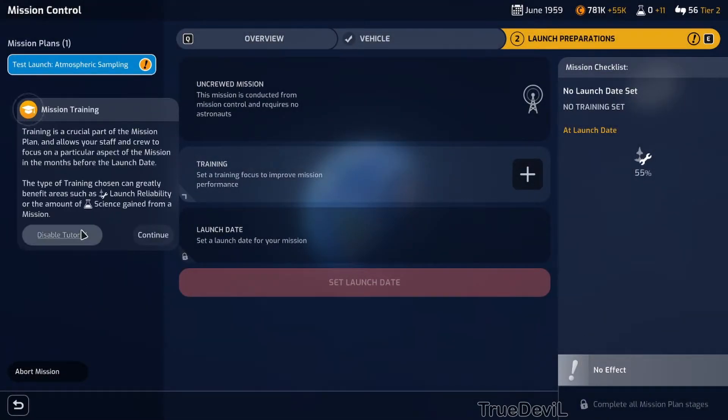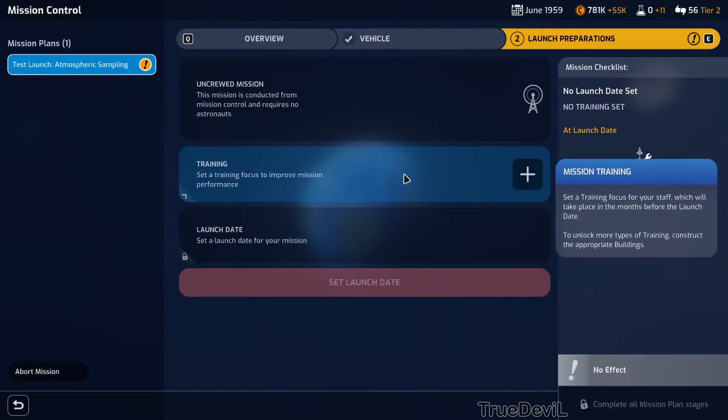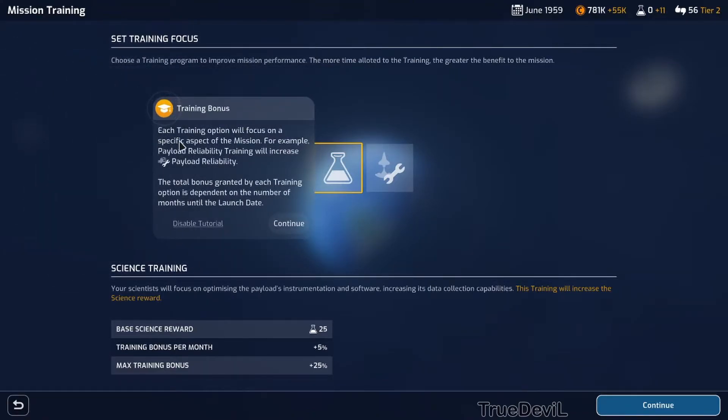Next month - our rocket is complete, launch preparations. Training is a crucial part of the mission. Available training options for this mission can be selected here. To unlock more training options, build the appropriate buildings in your base. Each training option focuses on a specific aspect of the mission - for example, payload reliability training will increase payload reliability. The total bonus is dependent on the number of months until launch day.